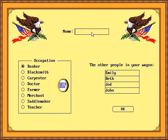There are a lot more professions in this version of the game — a ton more professions to choose from. But at the end of the day, you still get to choose your profession and the people in your party. I'm going to go the easy way out and be a banker.